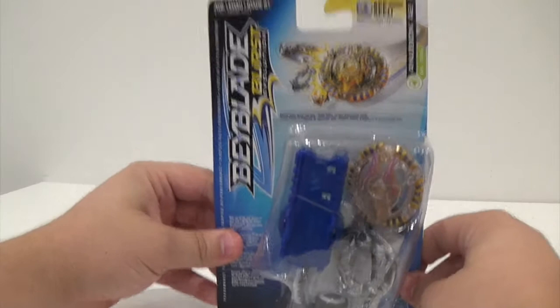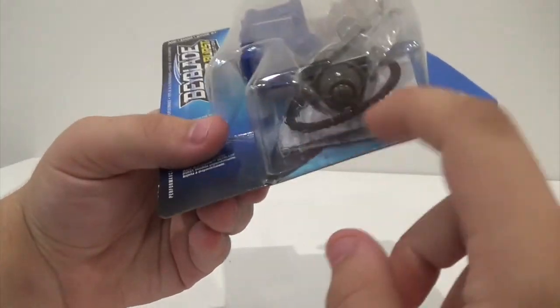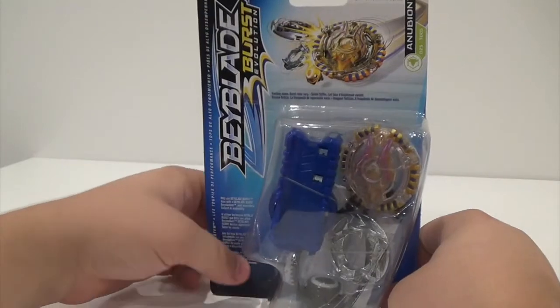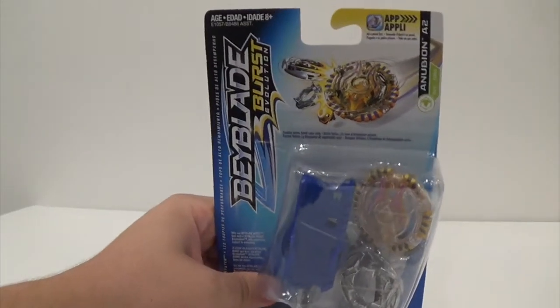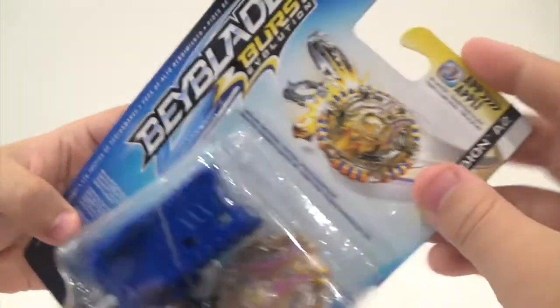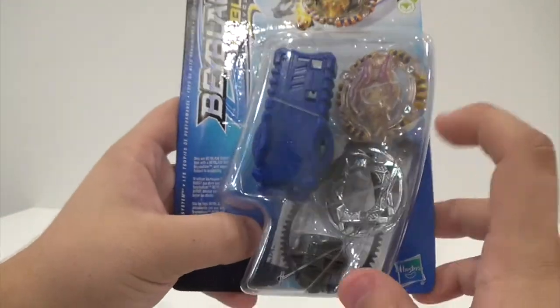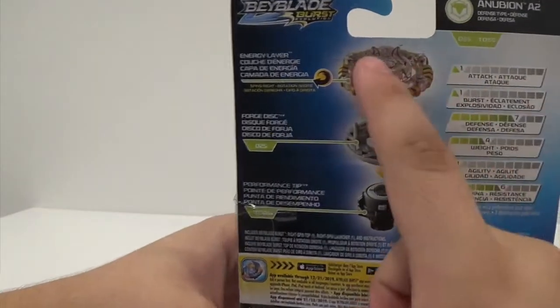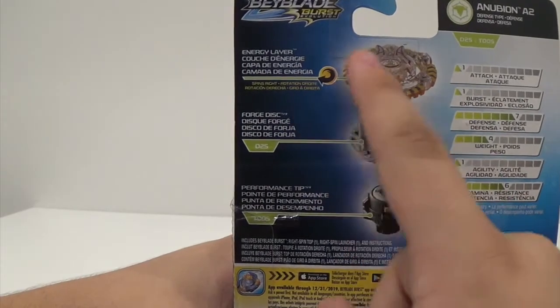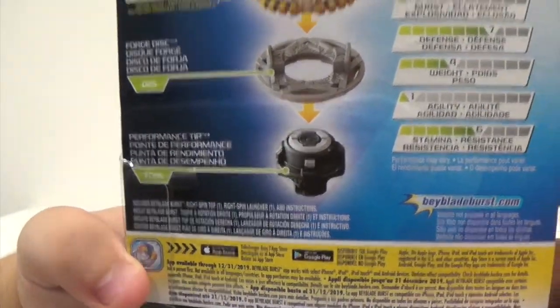It's Anubian A2, and this is actually the first release of Orbit for Hasbro. I'm pretty hyped to see how that Orbit works, because I don't actually have a Takara Orbit either. Here's the box — this is not a Switchstrike bay, just a regular starter pack. It says Beyblade Burst Evolution, ages 4+. It has a picture of Anubian bursting Doom Sizer D2. It says Anubian A2, D25, TD05 — so that's Atlas Anubian Yell Orbit. It is a right spinning bay, and this is indeed a defense type.